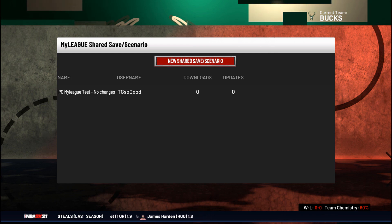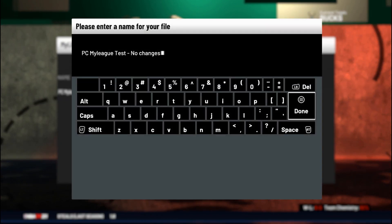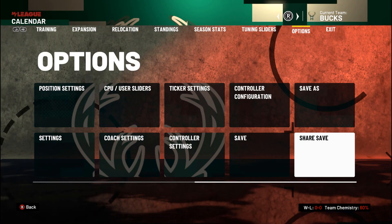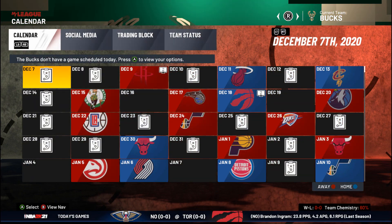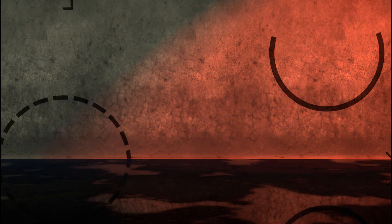I'm going to check some more on this since it says scenario. I want to see what other parts of the game allow you to save possible scenarios. But somebody tell me if they can see my My League — it says PC test, you'll see username TG So Good. Just let me know in the comments.